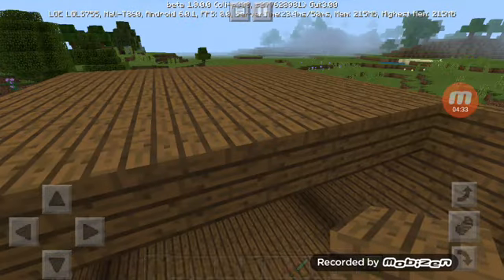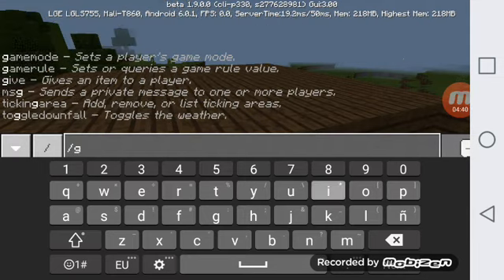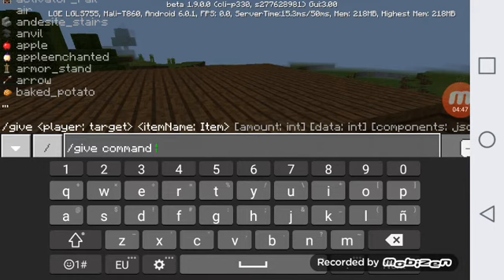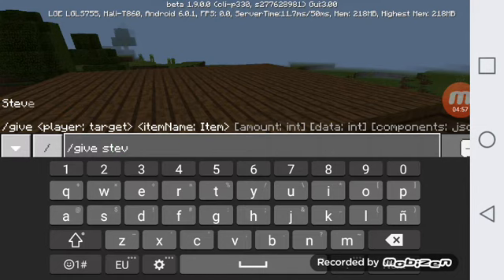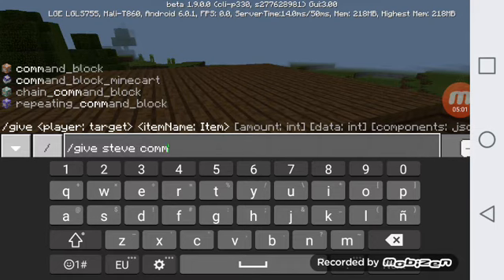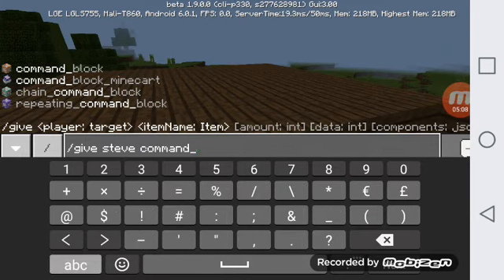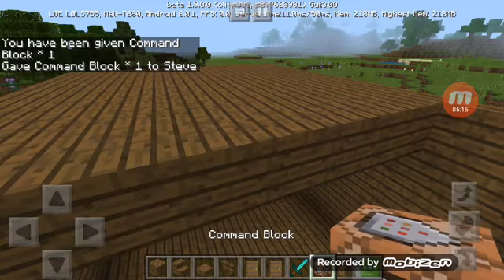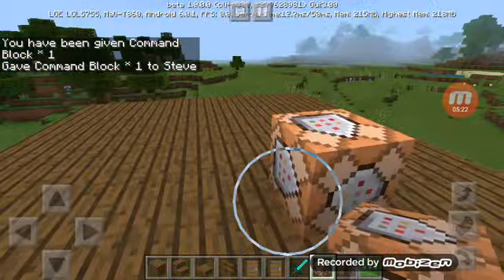Look, this stuff that you can't do on consoles — you can't do like these type of commands. For all my console users out there, look, if you do slash give, they don't even have this block. Watch this — look, they don't even have these. These beautiful bundles of joy that cause Minecraft to be good, they don't even have them. RIP console.